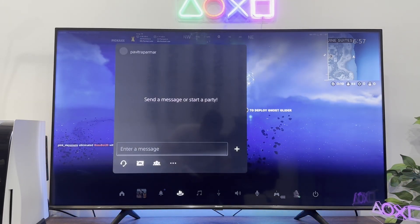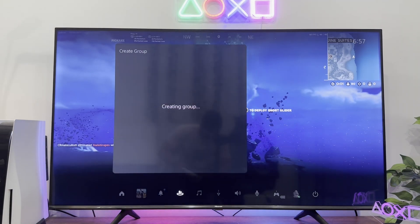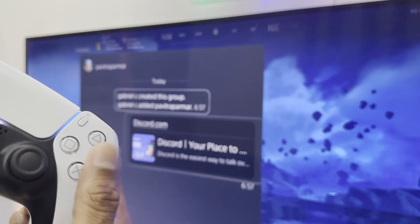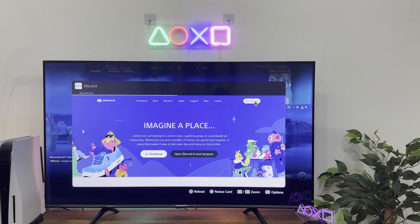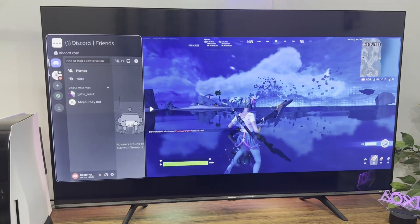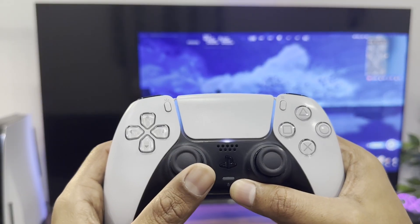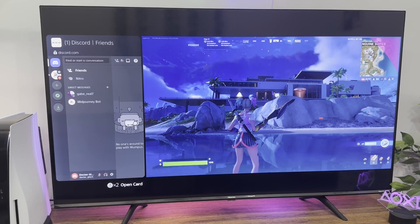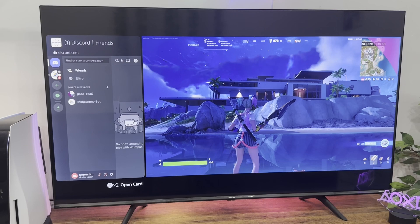Type discord.com into the chat and send it, and then you're going to see a clickable URL appear in the chat. Go ahead and select it. This will lead you straight to Discord's landing page. Sign into your Discord account and start talking to your friends just as you would on the application. Now in order to maintain this chat alongside your game, press the Options button and pick pin to side. Decide the position of this card on your screen using the analog stick, then hit X to confirm, and now this window is going to be open while you're playing your games.